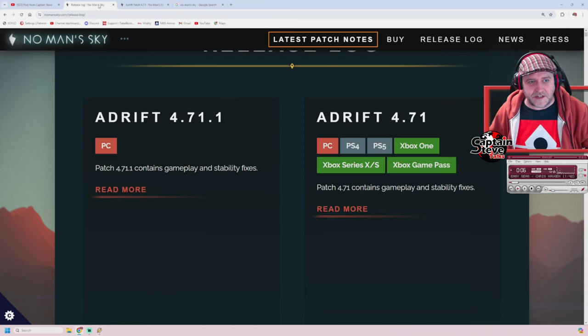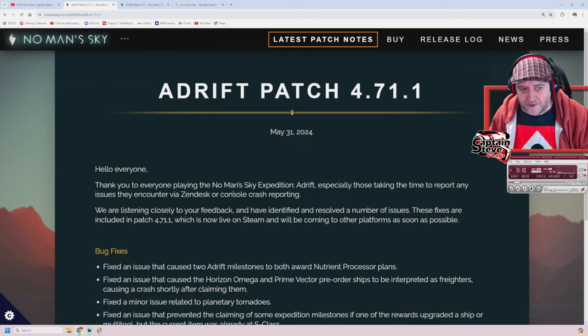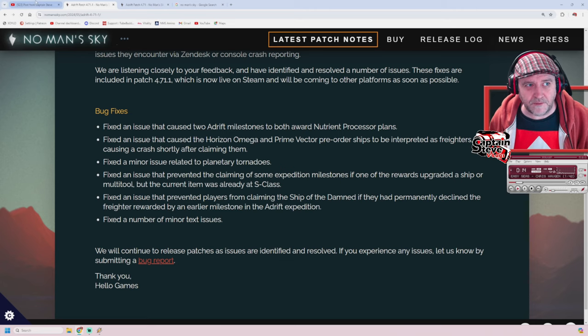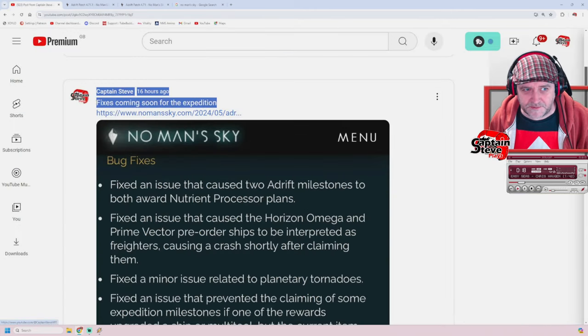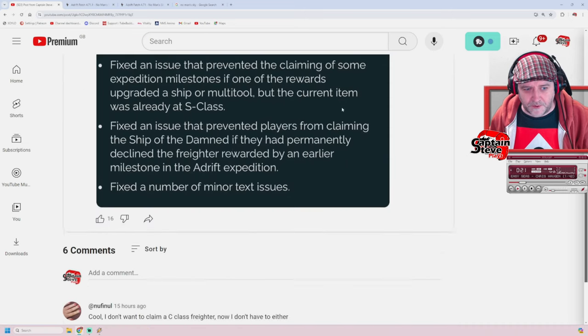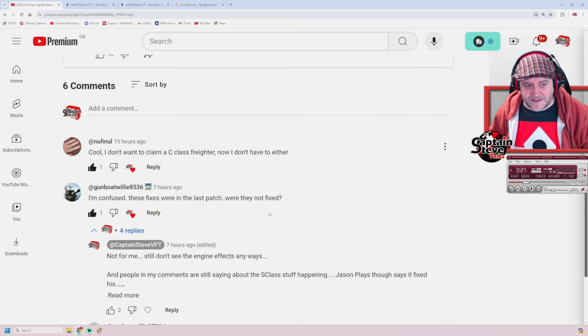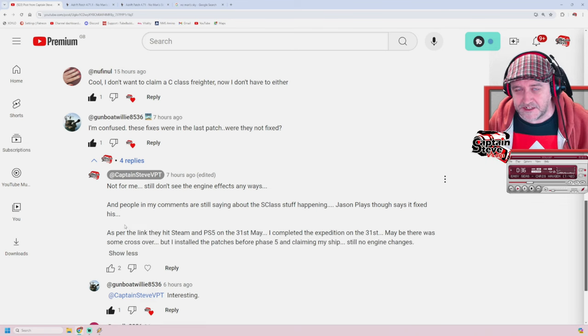If I go back to the old release log, the only ones available for PC right now are the ones I put out saying it's coming soon. That's why on my actual tab I put 'fixes coming soon for the expedition.' A few people in the comments said they were confused - were these fixes not in the last patch? I sounded off to say not for me, I didn't see the engine effects. People in my comments are saying the S-Class stuff is still happening. Jason Plays says it's fixed his - and Jason Plays is on PC.